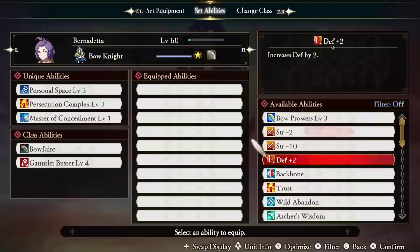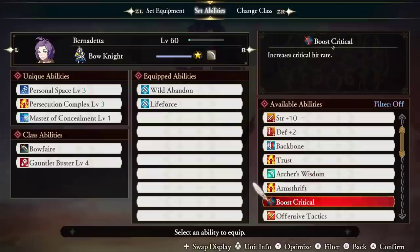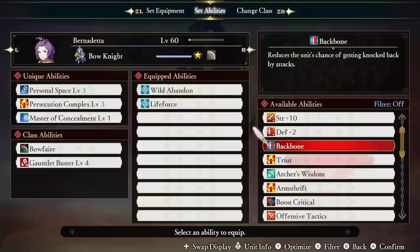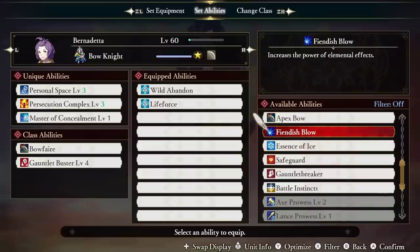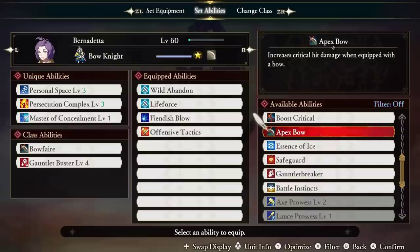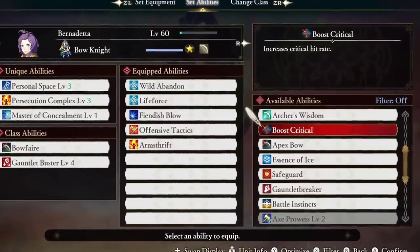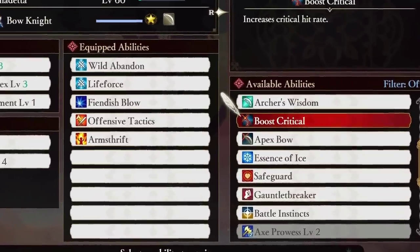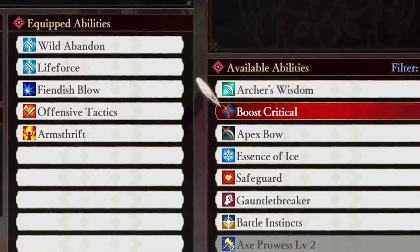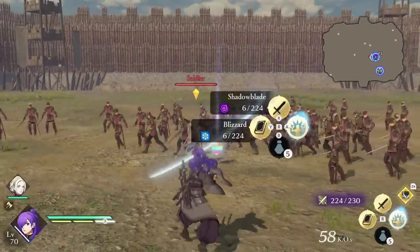Let's take Bernadetta for example. Wild Abandon from the Brigand class greatly increases damage dealt and taken. Lifeforce from the Mage class greatly increases damage dealt by combat arts and magic, but she takes damage proportional to the might of the combat art or spell. Fiendish Blow, learned by Warlock, increases the power of elemental effects. Moving on to Wyvern Rider, she learns Offensive Tactics, which boosts damage to enemies by 20% when a battalion is deployed. Arms Thrift, from mastering Archer, reduces the cost of weapon durability when using a combat art or magic. All these passive abilities can be combined on Bernadetta at the same time, greatly increasing her damage output, saving the cost of her combat arts, and even enhancing abilities like Ice Blade, which she learns from the Thief class. Experiment with your favorite units' learned abilities and combat arts to see what crazy combinations you can come up with — that's part of the fun.